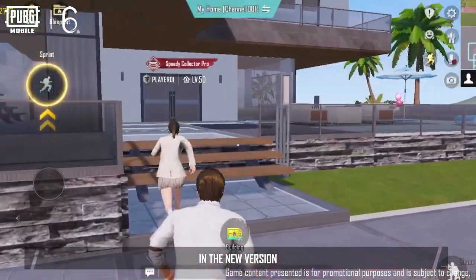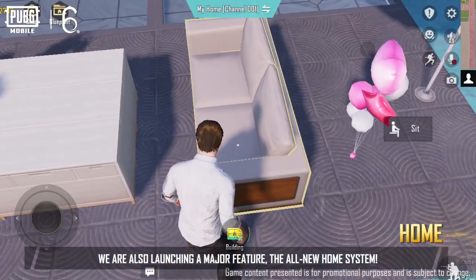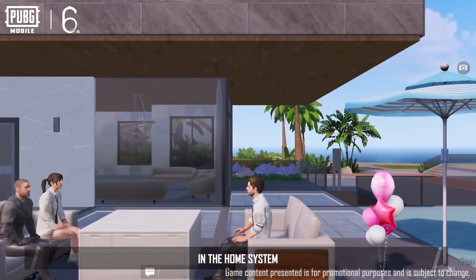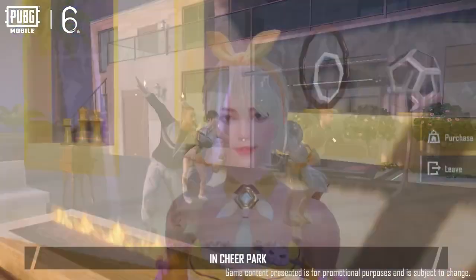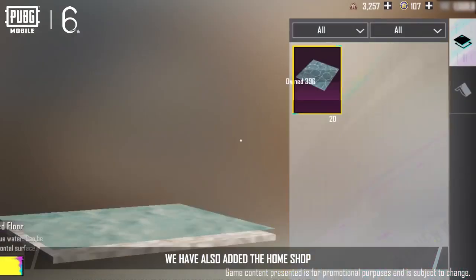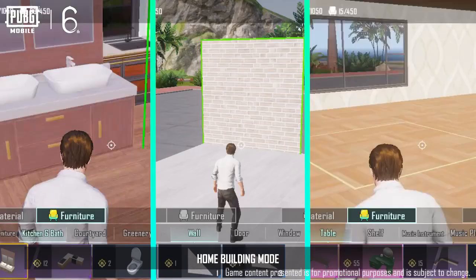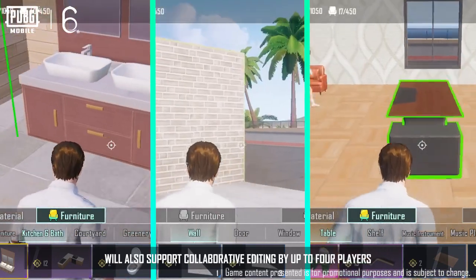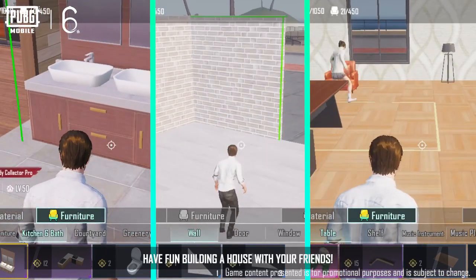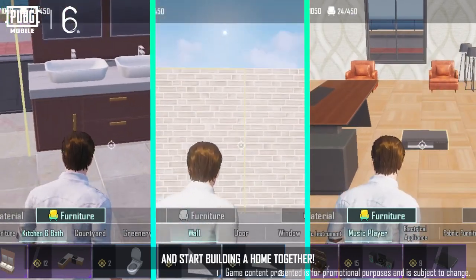In the new version, we are also launching a major feature: the all-new home system. In the home system, players can freely build their dream homes and interact with friends. In Cheer Park, we have also added the home shop, creating a space that highlights their personality. Home Building Mode will also support collaborative editing by up to four players. Gather your friends and start building a home together.